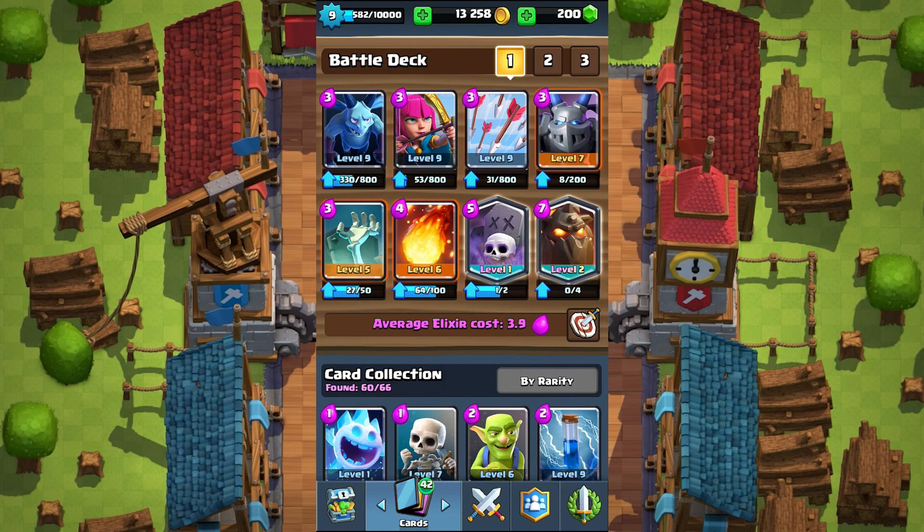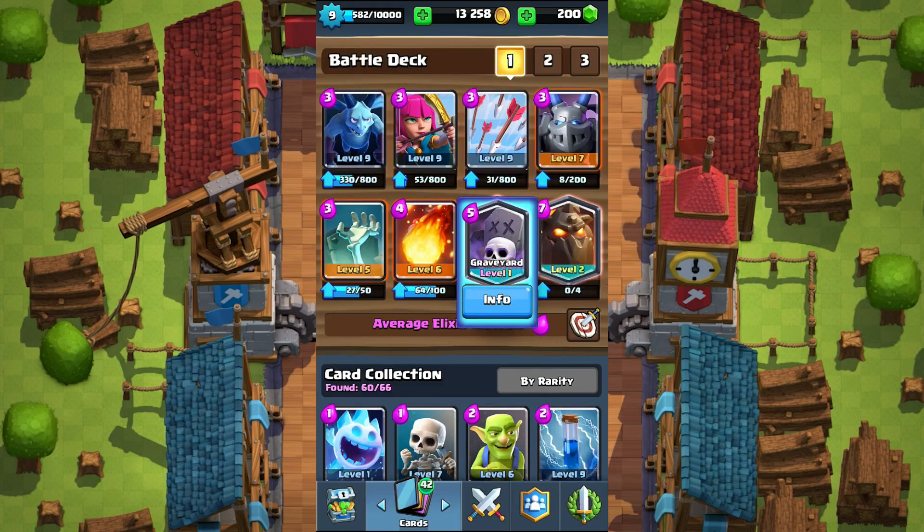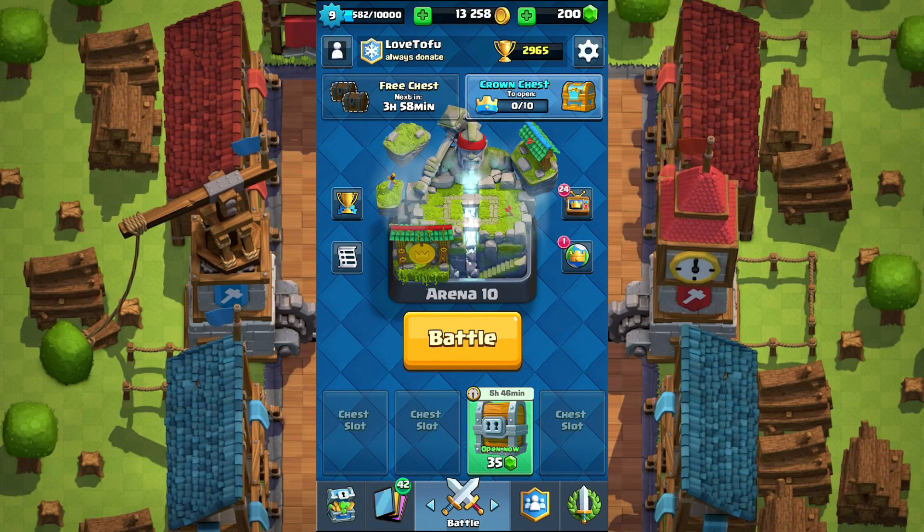I just put this deck together — I got the inspiration from Ash, Clash Royale Ash. He did this electro wizard with the graveyard, and I saw the potential of the graveyard. It's such a strong card even for five elixir. You can almost have direct damage onto the enemy side — you can spawn them anywhere you want, and that's a huge advantage. The reason I'm sharing this deck is because I finally got to Legend.